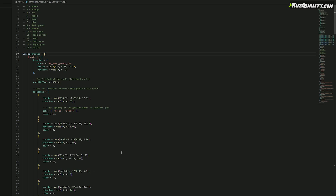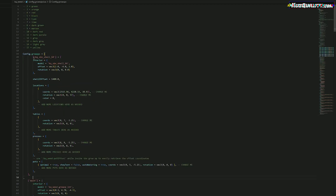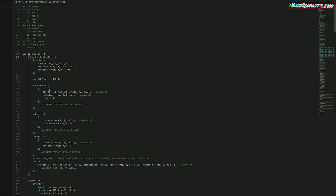So now I'm in my config.growups file located in the Weed Production resource. I can go ahead and paste what I just copied into my growups table to add a new growup.